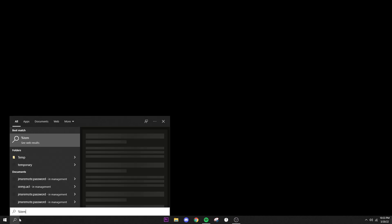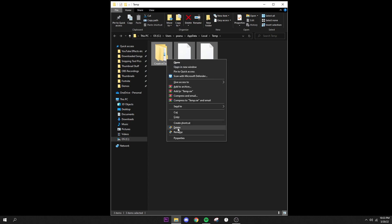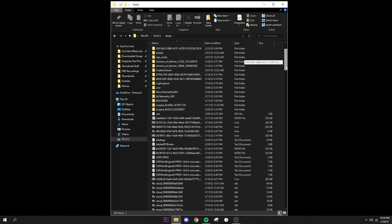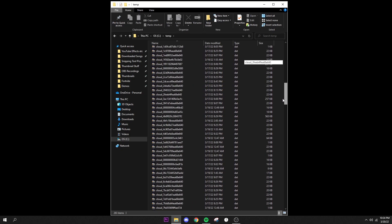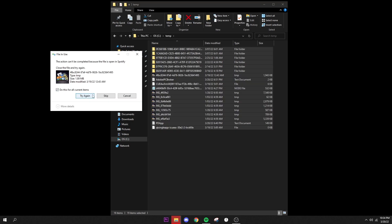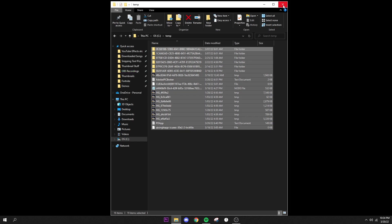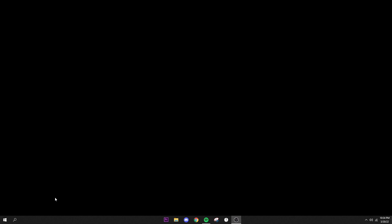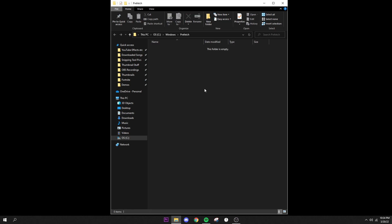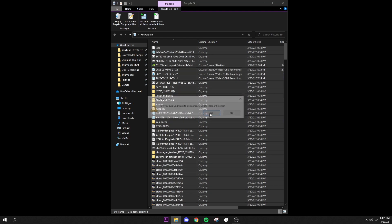Next, we're going to clean out files your PC no longer uses. Search %temp% and open the folder, then delete everything inside. Then go to your C drive, find the Temp folder, select all with Ctrl+A and delete with Ctrl+D — if a prompt appears, choose 'Do this for all current items' and skip. Then press Windows+R, type 'prefetch', press OK, and clear those files too. Finally, empty your Recycle Bin.